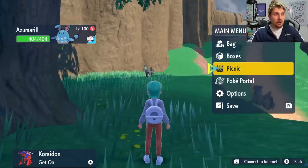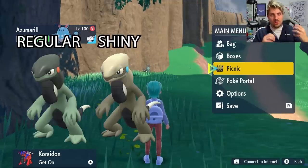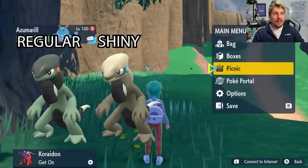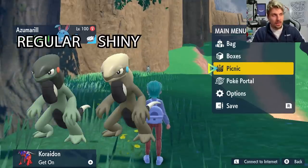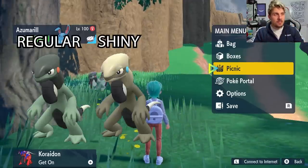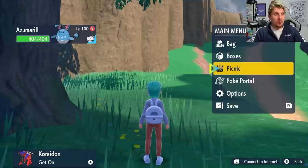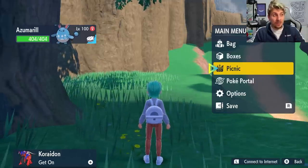Cyclizar is going to be easy to spot — it is green with orange cheeks in its normal form, and its shiny form is kind of a light brown beige color with blue circles on its cheeks. So like I say, it's going to be easy to spot unlike some of the other new Pokémon in these games.